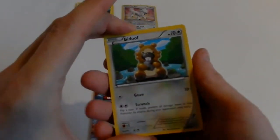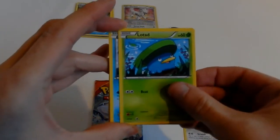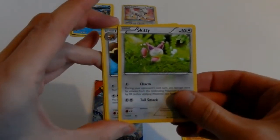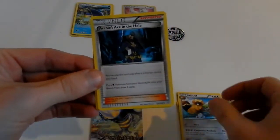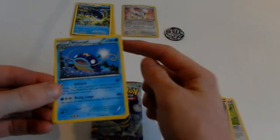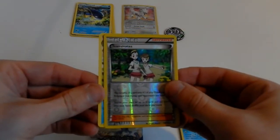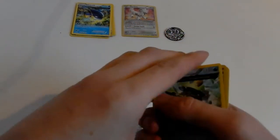Bidoof, Lotad, Throh — bad impressions, I know — Skitty, Buizel, Archen Ace-in-a-Hole, Whiscash to go with the Ancient Traits. Teammates is the reverse, and the rare in the pack is Ludicolo, regular rare non-holographic with Ancient Traits.